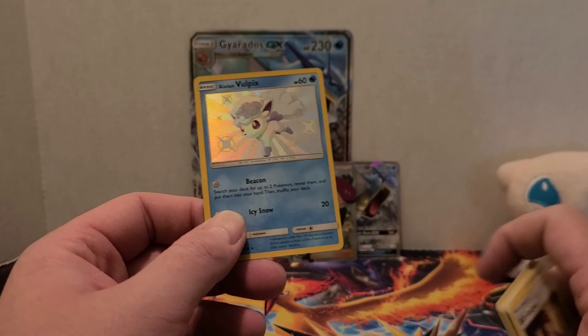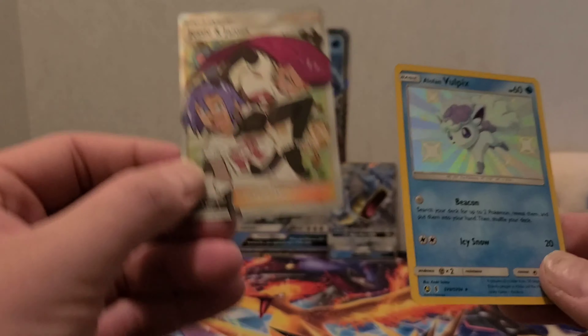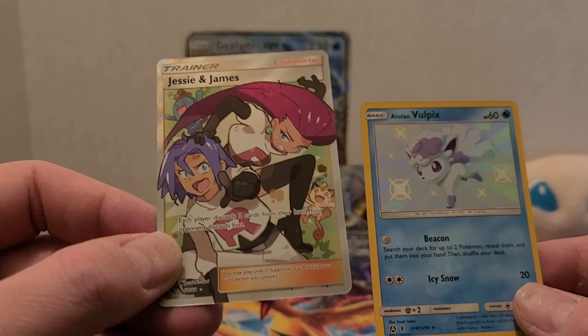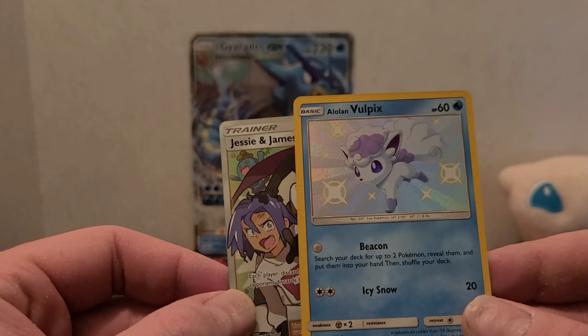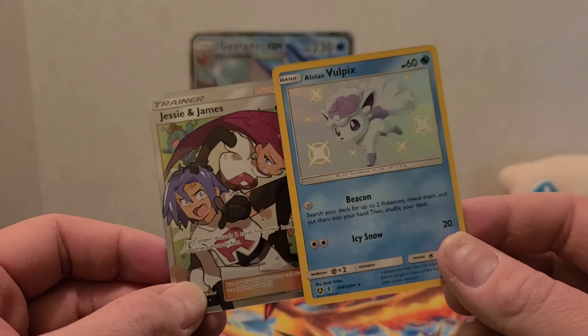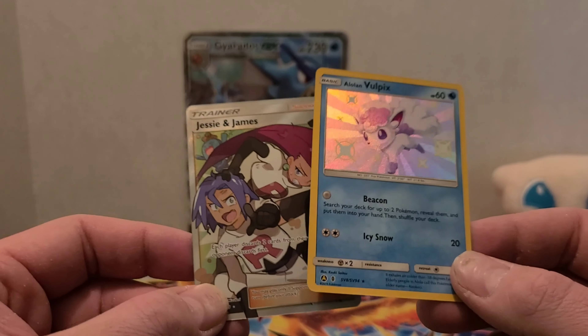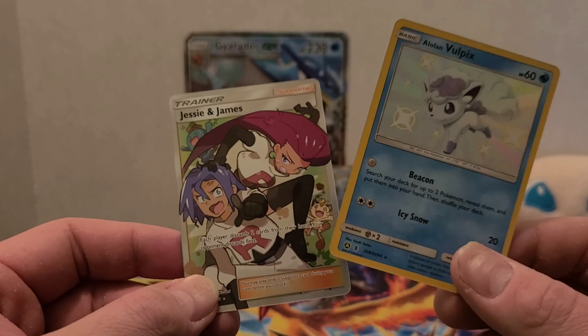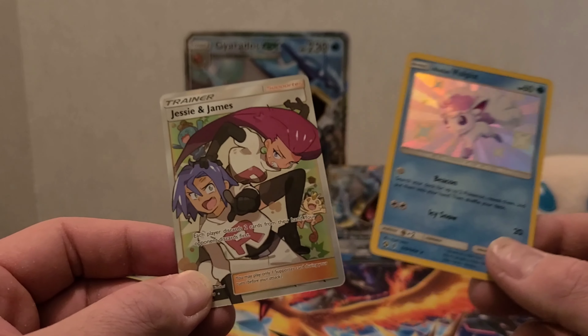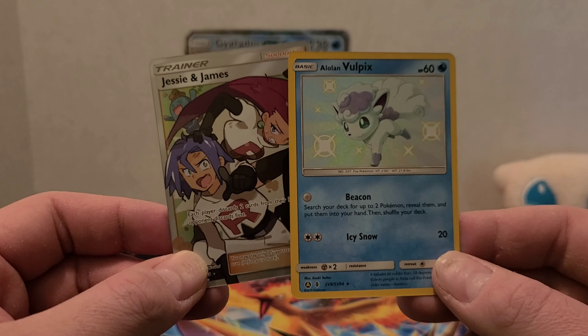Well, not too bad. Not too bad, I can't complain. I know for a fact I needed the Jesse and James Full Art. So that's cool. And then the Alolan Vulpix — I'll have to double check on that one, and I'll let you know when I edit this video. Anyways guys, thank you so much for watching. Please like, comment, subscribe, and stay tuned for more videos. Thanks, bye!